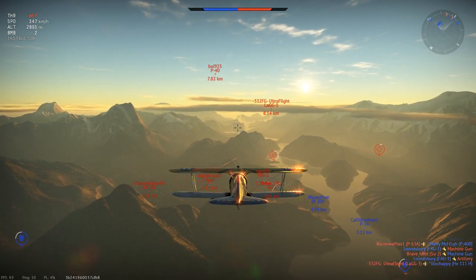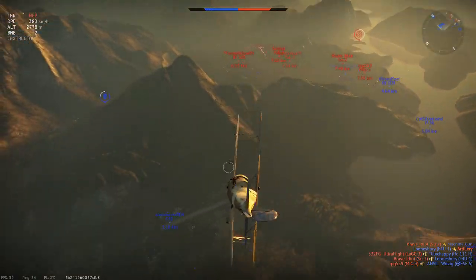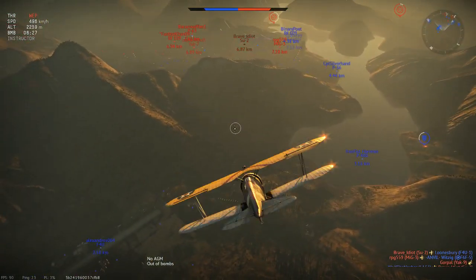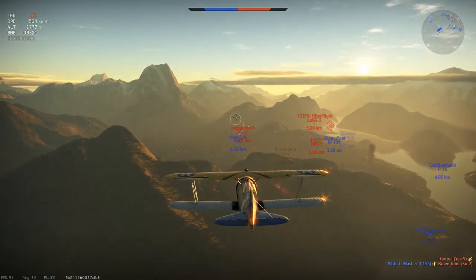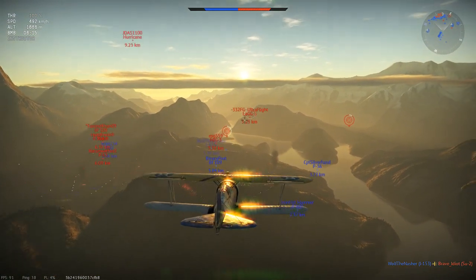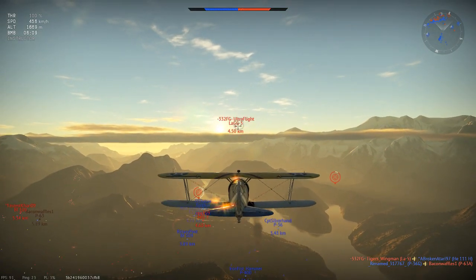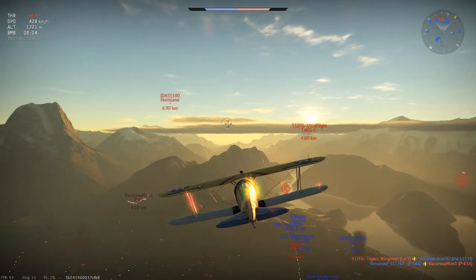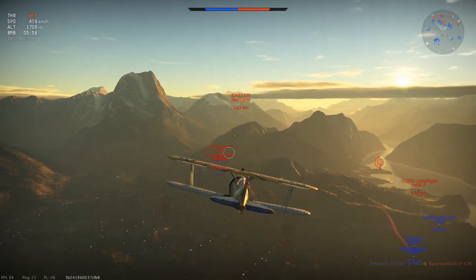Right now this match is kind of tied. I'm going to drop my bomb to lose some weight so we can go faster. I'll dive to pick up speed, then pull up again, and when we see an aircraft we just dive on it. By the time he knows, we'll just hit him and hopefully have already shot off his wing or something. A LAGG-3 is probably coming.